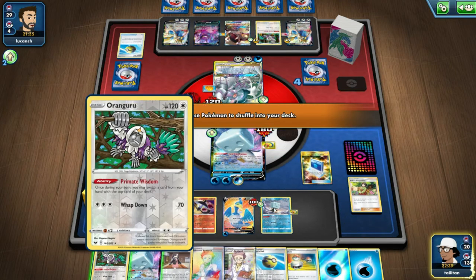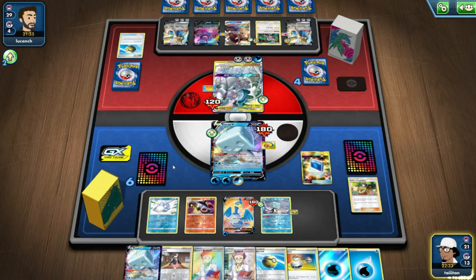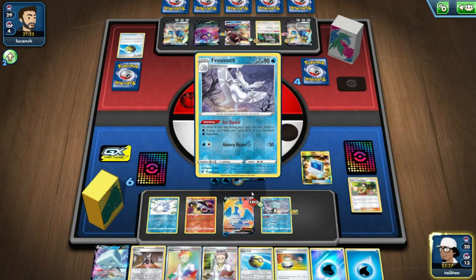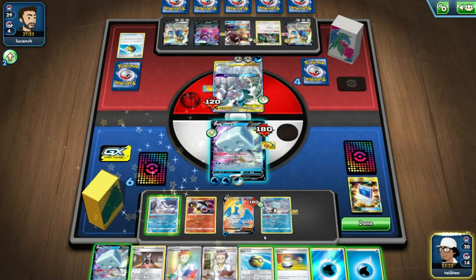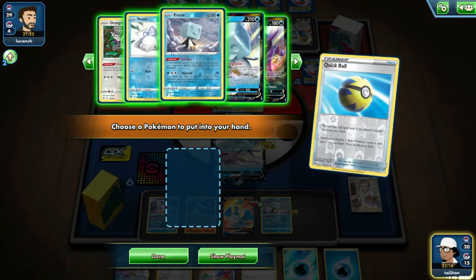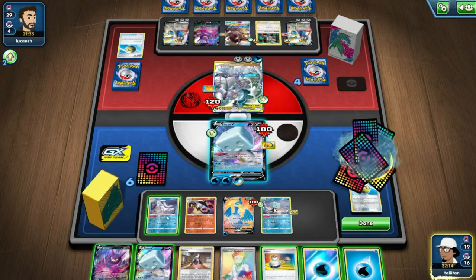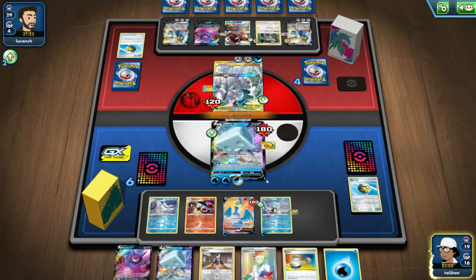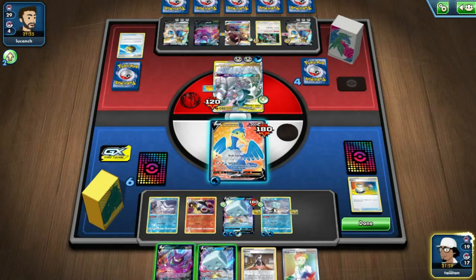I'm going to switch out Oranguru for Frostmoth. The only problem is if I put down the other IceQ, I won't have any space for Crobat, which is going to be an issue. So it's probably best not to do that. Get ready to Professor's Research, get ready to get Crobat. I could pop a Switch for Cramorant — if Cramorant doesn't come around and I don't get the energy, I could just swap back. That works.